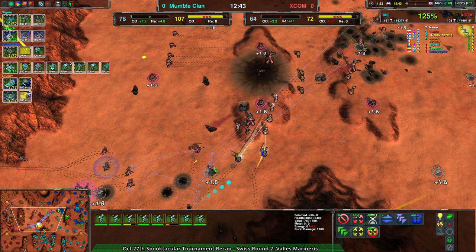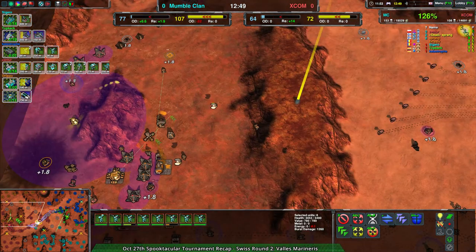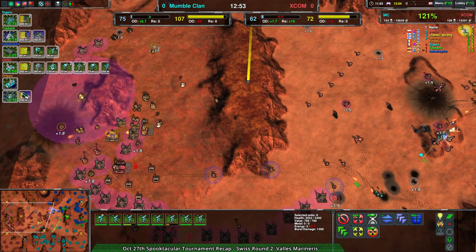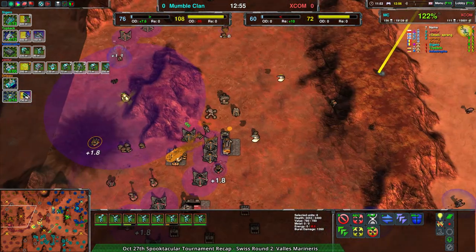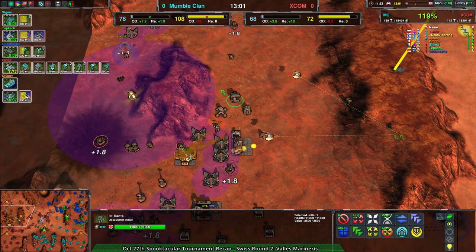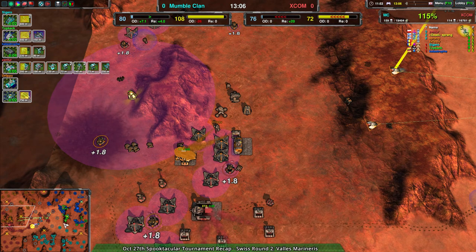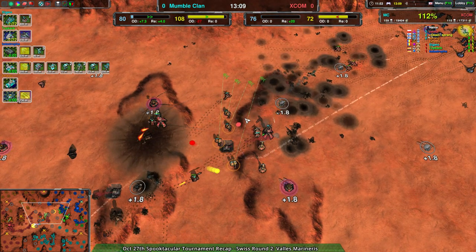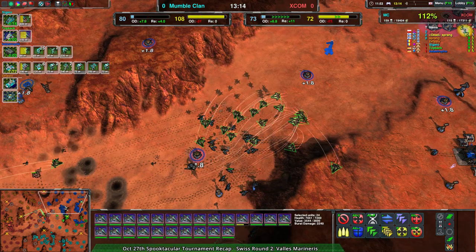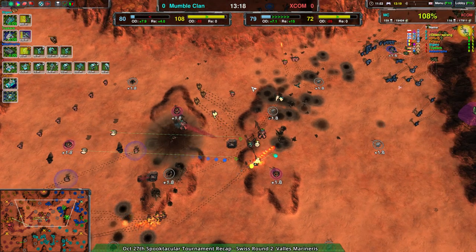Segura coming in from the bottom with the Jax — nice flank here. That should get rid of basically all of Zenfor's forward base. And that leaves this Dante as basically the only thing. There's a Hercules coming in here to help — Hercules, for what is likely a Dante drop, an interesting choice. I don't think that's going to work. There are 24 Swifts! Yeah, that Hercules is done — there is no way it's going to be able to get halfway across the map without being destroyed.